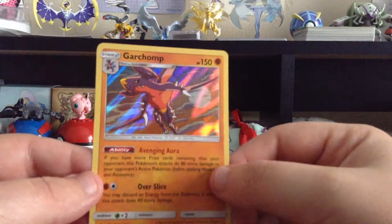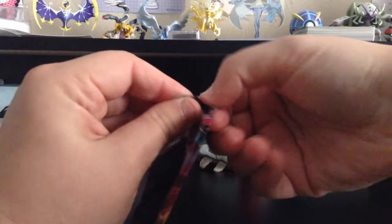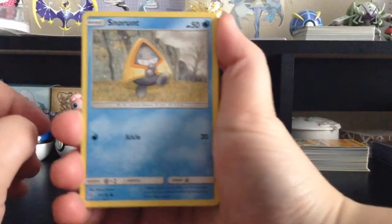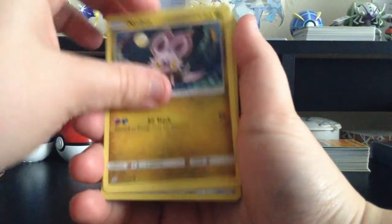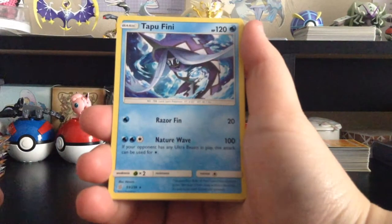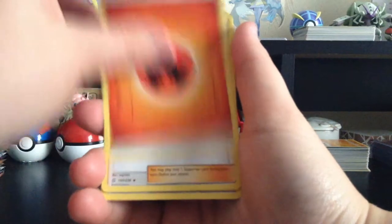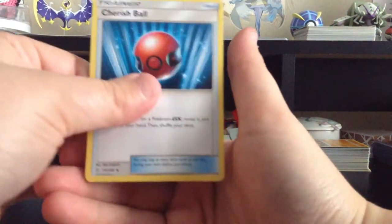We got a green card, so no trick. We have Snorunt, Tynamo, Metal-type Energy, Noibat, Sawsbuck, Reverse Holo Slakoth, Tapu Fini — I didn't know she was here — Fire-type Energy, Coach Trainer — that's some really sick art — Cresselia, and then a regular Cherish Ball.